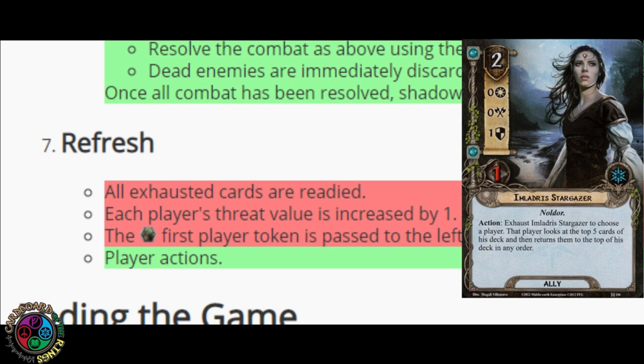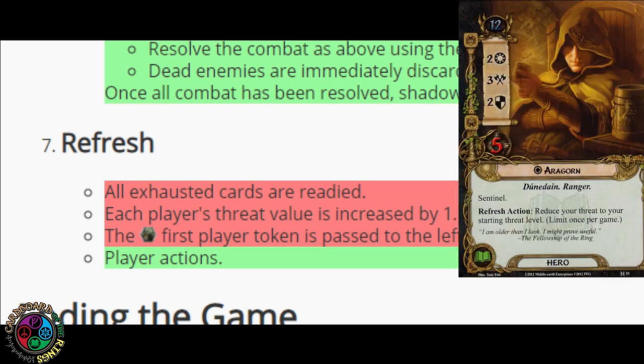And then finally, Lore Aragorn has a refresh action to reset your threat. That happens after you've raised your threat — that's when you get a chance to drop your threat. So if you go into the refresh phase at 49 threat, you will lose because you will hit 50 before you have a chance to trigger his action. Alright, let's get to the video.